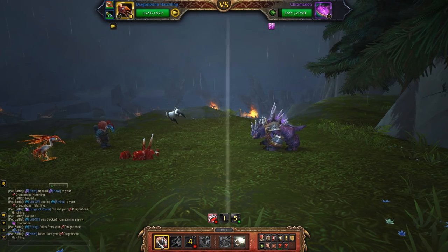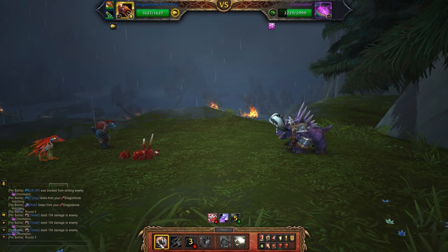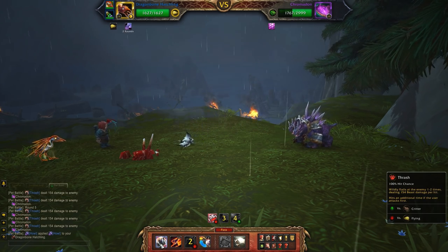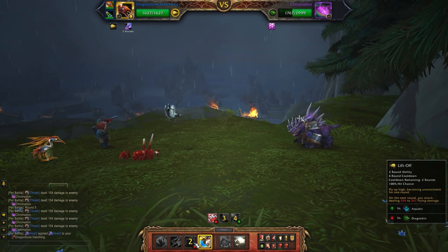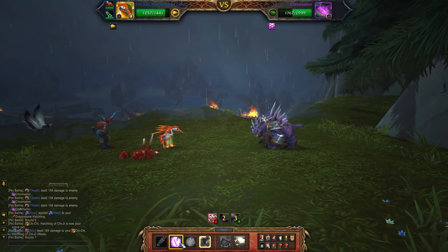Then you get some free time to just hit at him with Thrash, Slicing Wind, Quills, or whatever multi-hit attack you brought, because he's going to be recovering from that Surge of Power. The nice thing is that once he does get back to damaging you, he's going to be doing so with Bite, and Bite's not very effective against Flying-types. So he's got his Howl down again, so I'm actually going to switch pets at this point. If you switch as soon as he Howls it means he's not going to be doing that extra damage to you. So I decided to switch to my Chi-Chi.